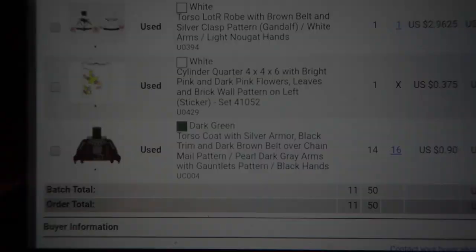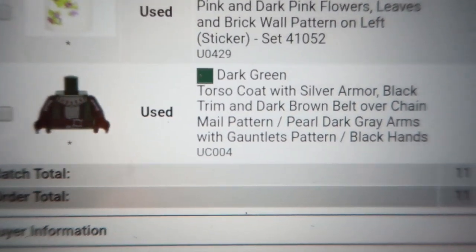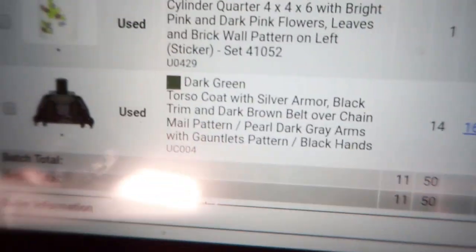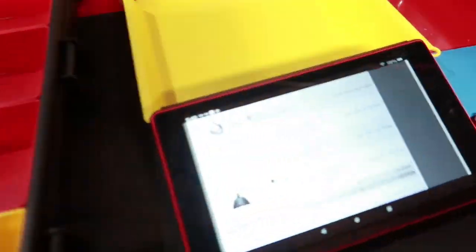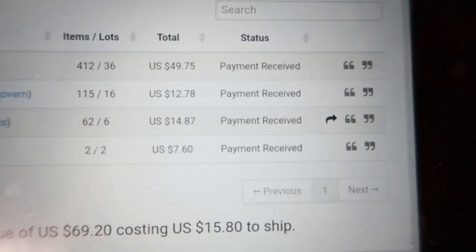Here's my biggest sale of these torsos - UC-004, 14 out of 16 sold. This is one of the more popular ones from the Series 15 Frightening Night. I already sold almost half of them, so these will probably be the first to sell out.